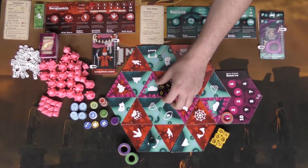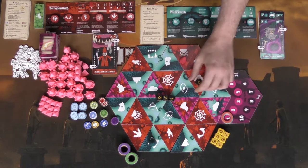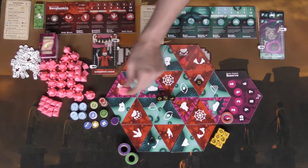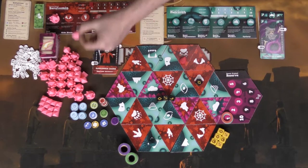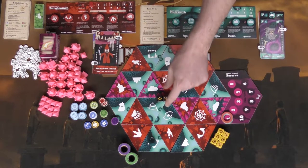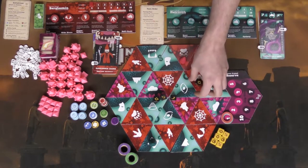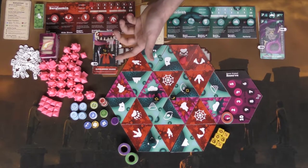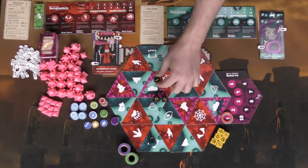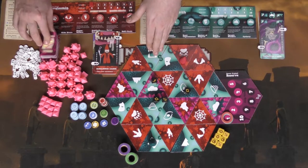There are different die faces to understand. The crystal face lets you place crystals on empty clan board spaces — one crystal or two crystals based on the result rolled. You can never exceed the number shown on the board; each clan ability requires a specific number such as two, three, three, two, four, or three. The attack-slash-movement face lets you place that die on your wizard or any clan to increase their movement or attack by one, and you can do this for as many matching dice as you have.